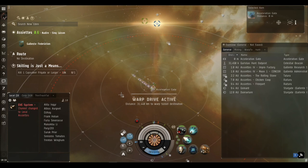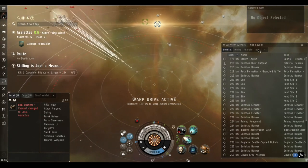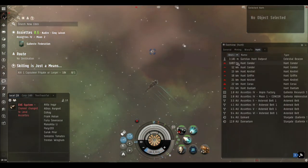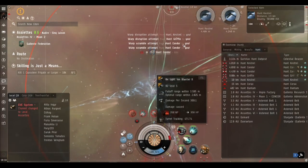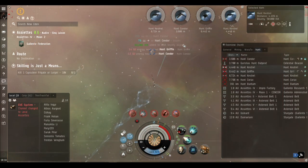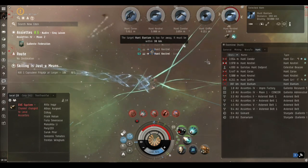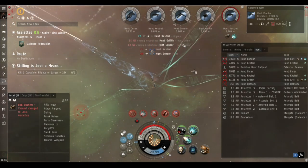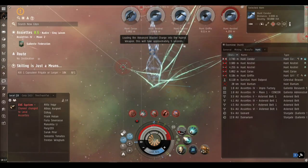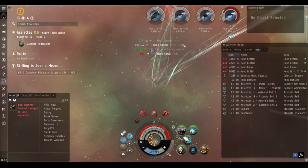We are heading into the site now in the belt-ratting Catalyst fit. We've got ion blasters, a microwarp drive, an armor repairer, and a webber. As soon as we're on grid we are getting mobbed - we're getting ECM, getting webbed, getting pointed, and getting neutered and scrambled. So the microwarp drive won't run anyway. We're using null ammo in the tech 2 blasters, which gives us a range fall-off of about 8,100 meters. Void is just too short range because these will kite us at between four and six thousand meters. So stick to null, get the armor rep running as required, and keep an eye on the cap.